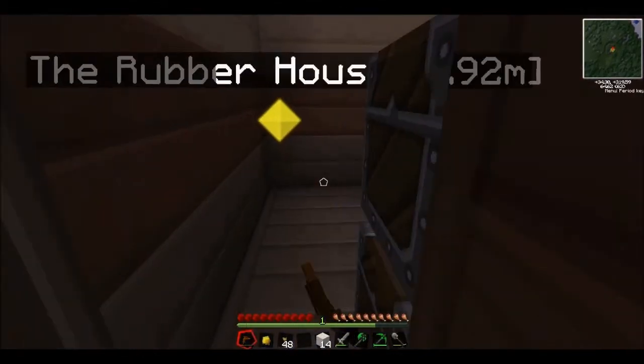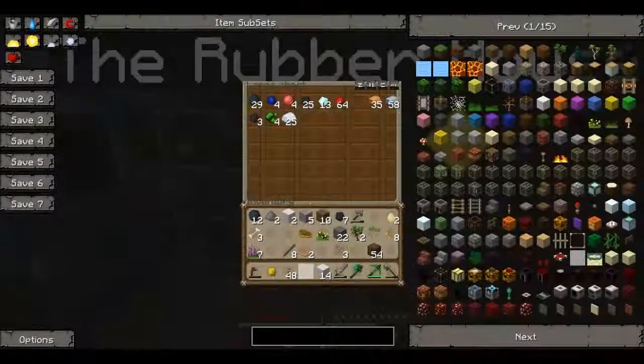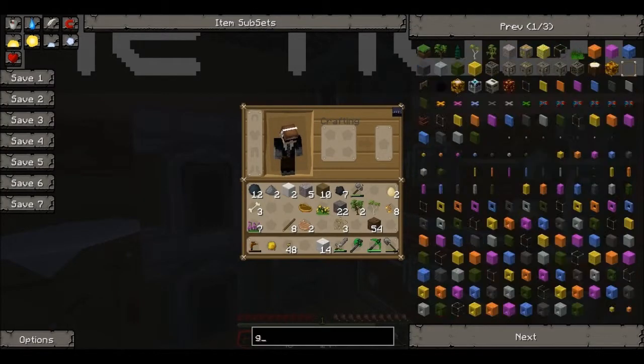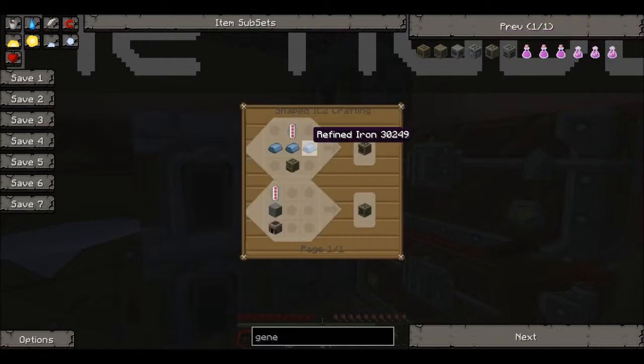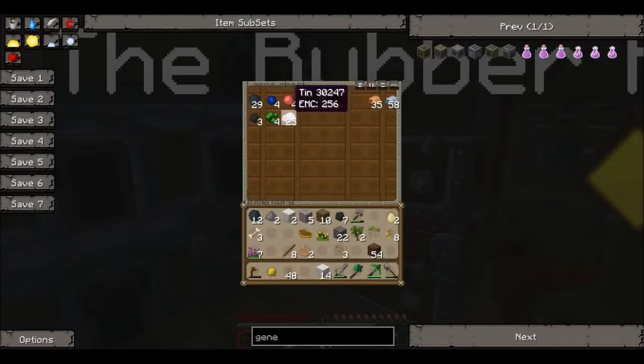Okay, so today we will be heading more into Tekkit now, and we'll be making — or trying to make — a generator. Here it is. So we make that with an RE battery, three refined iron, and an iron furnace. Iron furnace is pretty easy, so we're going to need some tin, we're going to need some redstone, we're going to need iron.